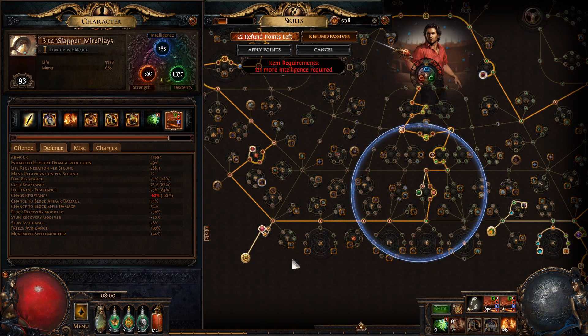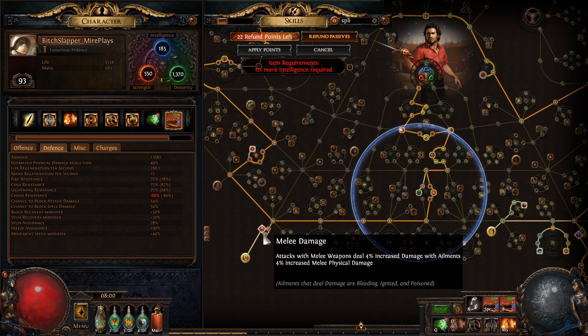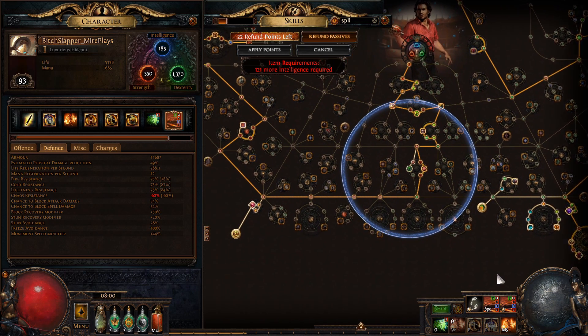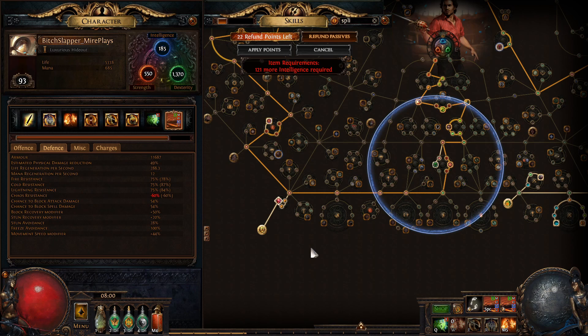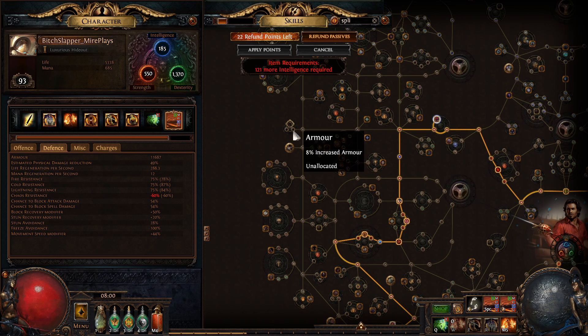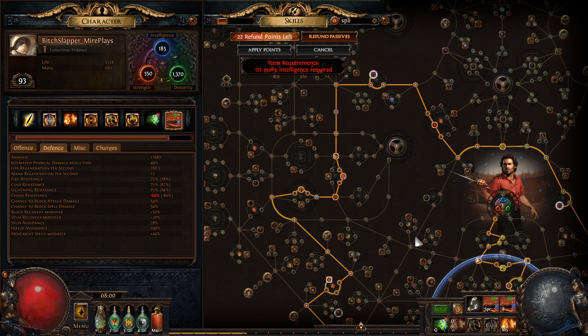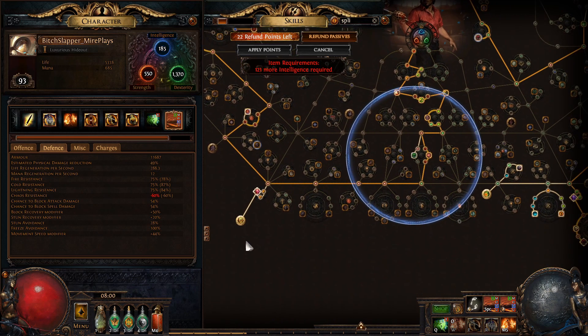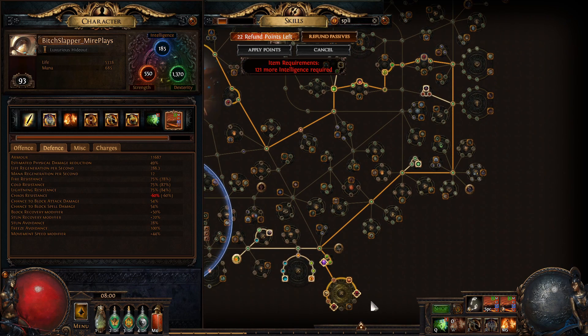It's kind of a bummer that I would have to spend one on Hollow Palm Technique. I would probably want to grab it somewhere without a big travel path. Maybe I'd grab this one so I can put Hollow Palm Technique there, and maybe drop this life — but I really want the life because I'm getting starved for life. If I wanted to increase my damage I would go that way and increase my life at the same time, if I could grab the jewels that give life and dexterity. But those are like 5 exalts and I would need at least 4 of them.